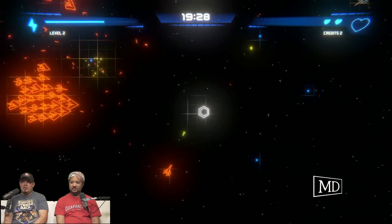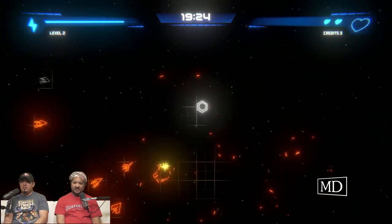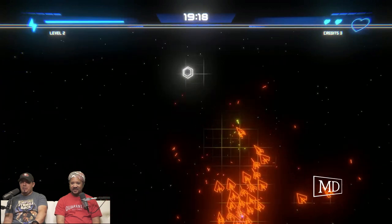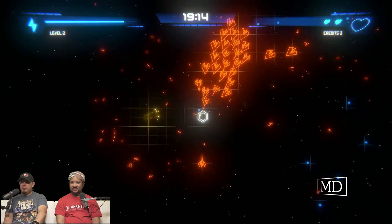All you need is your analog stick and that's it. It's definitely simple — it's just like running away. There's an edge, yep. We still have to pick up the blue things because you need to level up your ship.